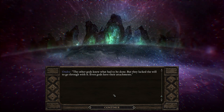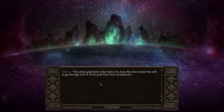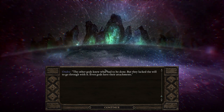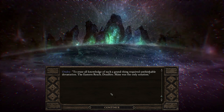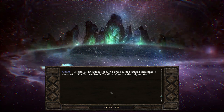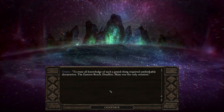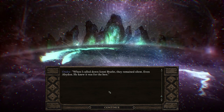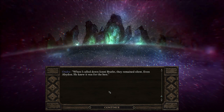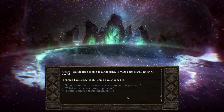"The other gods knew what had to be done, but they lacked the will to go through with it. Even gods have their attachments." But the main quest for Pillars of Eternity states there are no gods — none of these are gods, they're just higher beings with power. "To erase all knowledge of such a grand thing required unthinkable devastation — the eastern reach, dead fire. Mine was the only solution. When I called down Eoni brother, they remained silent — even Abaddon. He knew it was for the best. But he tried to stop it all the same. Perhaps deep down I knew he would."